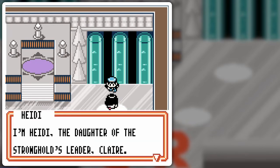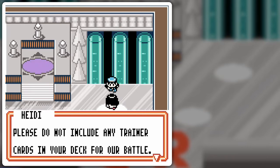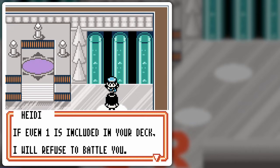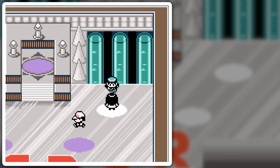I'm Heidi, the daughter of the stronghold's leader, Claire. You chose me to be one of your required opponents — I must ask you to follow my own personal rule. Please do not include any trainer cards in your deck for our battle — no Professor Oak, no Bill, no Energy Removal, no Pokémon Breeder. This means no potions or Clefairy Dolls either. Even if one is included in your deck, I will refuse to battle you. I cannot accept your challenge — you have trainer cards in that deck.